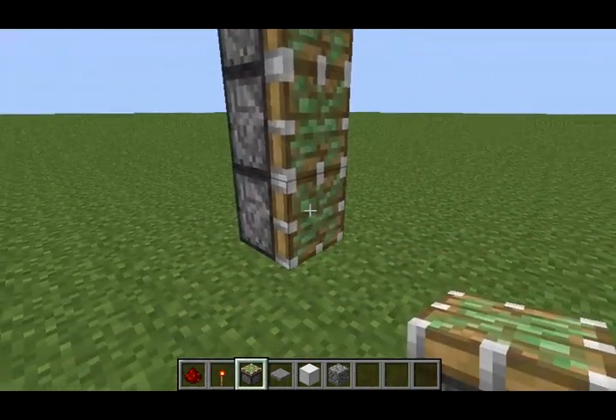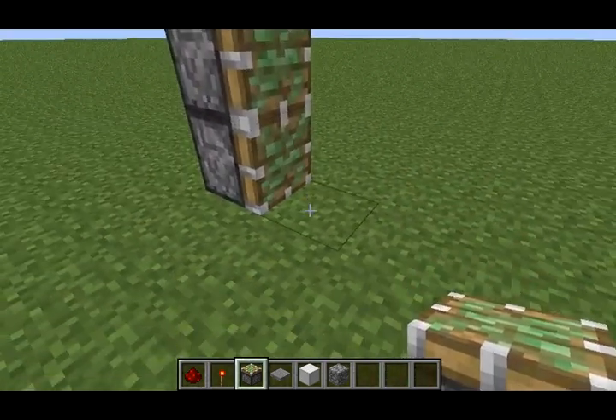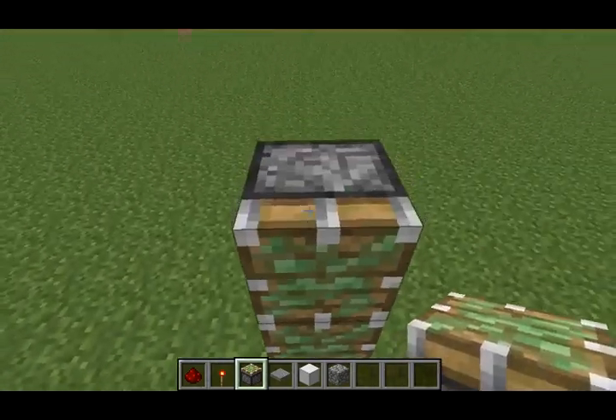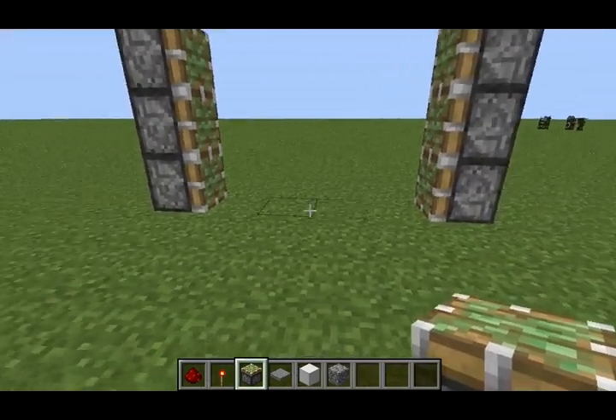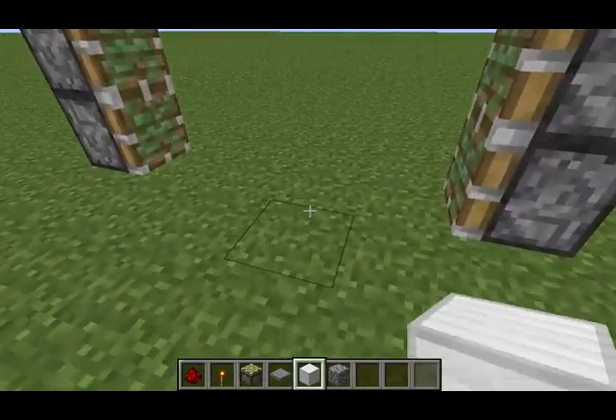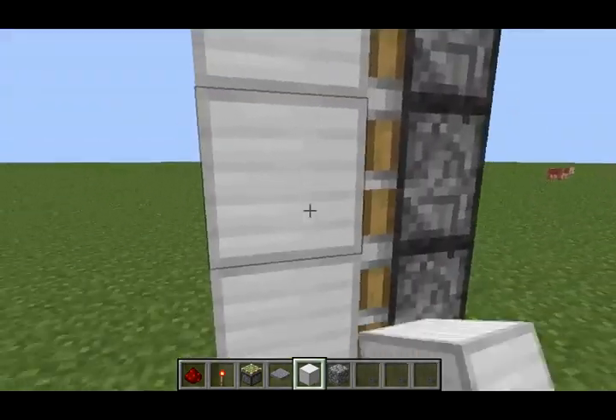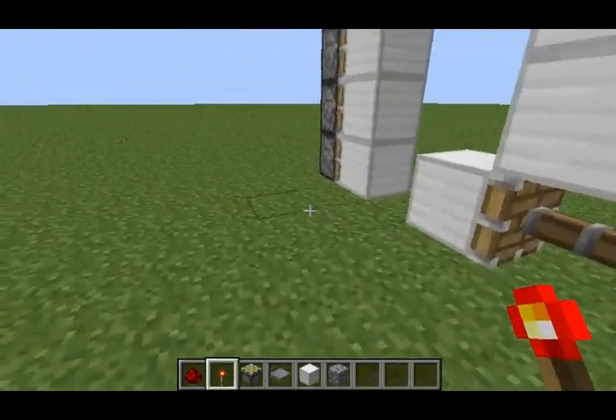First you're gonna stack up three sticky pistons like this, and four blocks away stack three high like that — so it's gonna be four blocks away. Then put whatever block that you want the door to be made out of, like that.